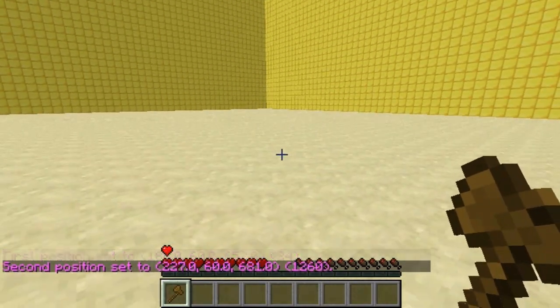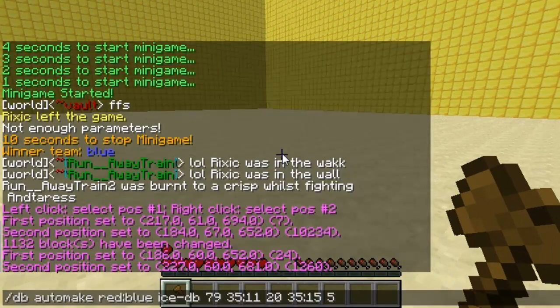So I've set two positions. You do actually want to set it higher than that, as you'll see in a minute because I've messed up. But basically the first command is DB, then you want auto make, then you want the two colours - so these are the two teams. I've got red and blue, so this is the two colours of the hats that the players are going to wear.